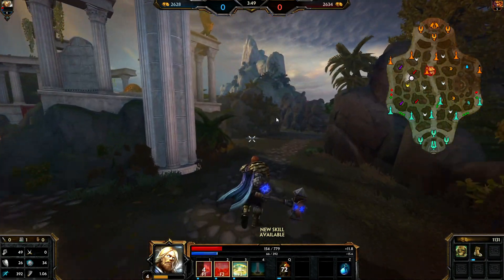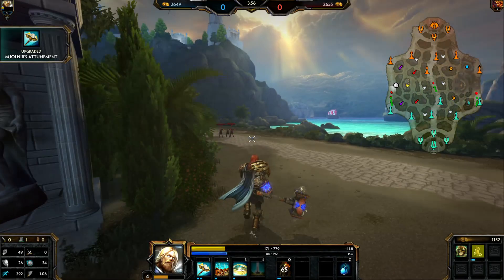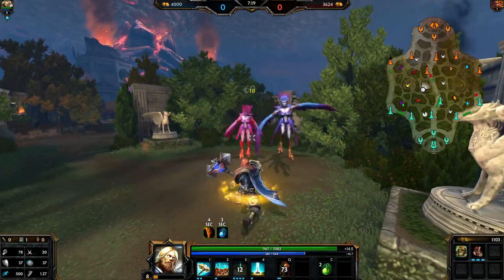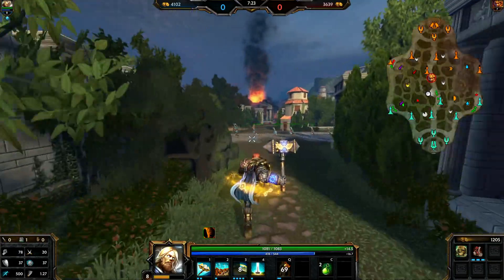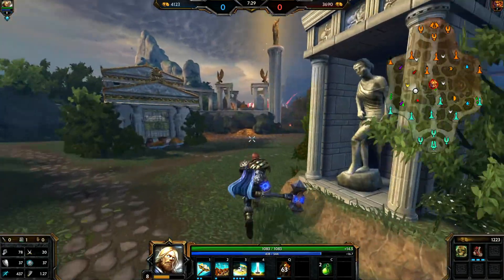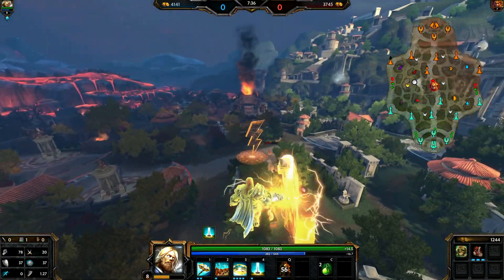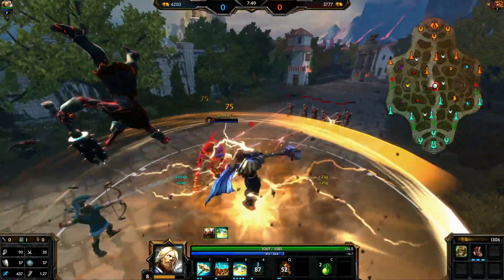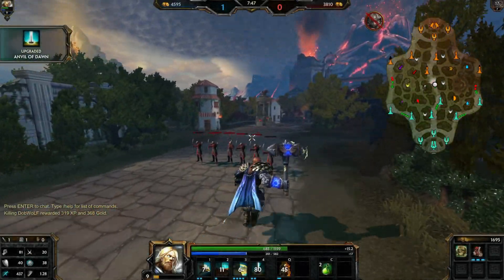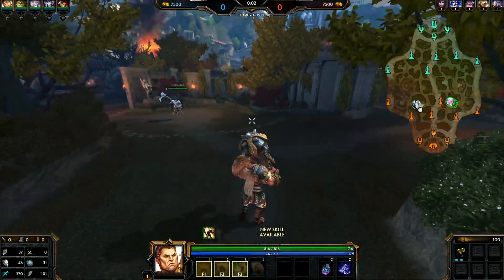The supportive jungler drops buffs for the duo lane and solo lane and keeps the mid lane informed. As a jungler, try to drop the red buff for your middle laner unless they're dead — then give it to whoever or keep it yourself. The best buff for the jungler is the speed buff since assassins are very maneuverable. Finally there's the defensive jungler — common in casual conquest where teammates can't hold lanes and you end up defending towers. It's not ideal, but the game isn't lost — there are four other people who can help.